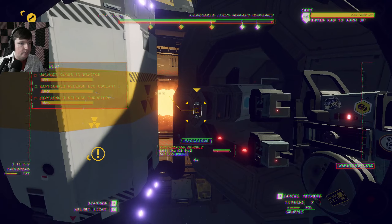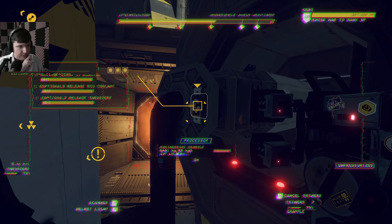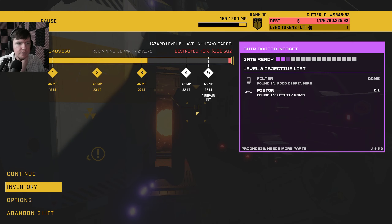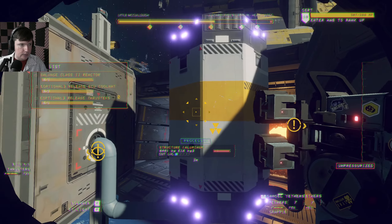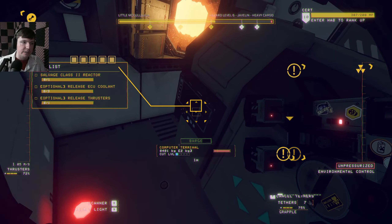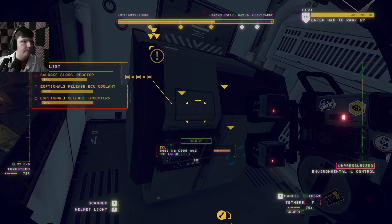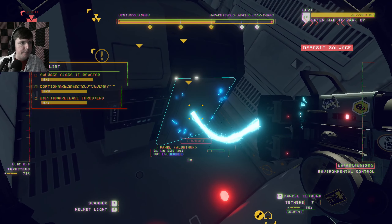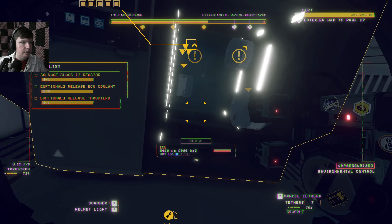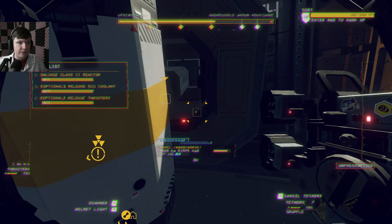Speedrun strats — like you said pull this first. Where does it say to do it the other way first? Shoot, on the sidebar it's the other way. Release thrusters, release ECU coolant — I don't know which way is first. I think I'm gonna Google it real quick. I'm not sure — looked it up but they were explaining it in a way that seemed more complicated. I think it was thruster first and then the coolant.